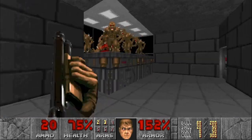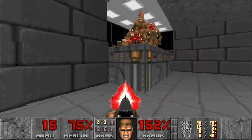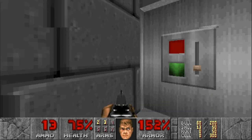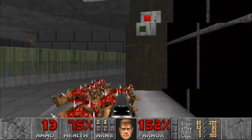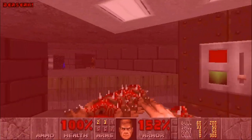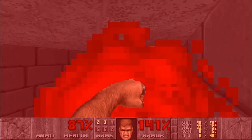Take these imps out in the back corner, trying to get more than one kill per hit. Hit this switch to raise that platform, and this switch to lower the window right beside us to get ammo and berserk. We can use the berserk to take these imps out since they are all in a single file line.